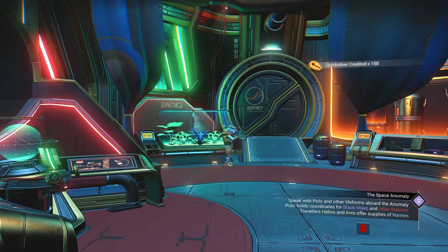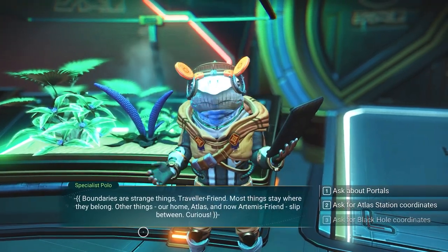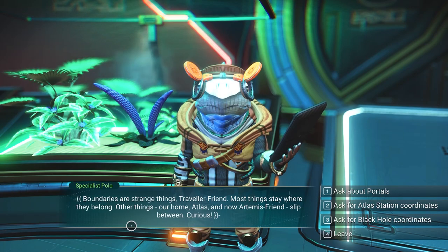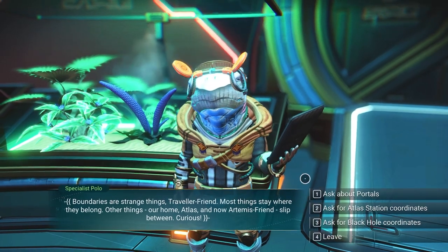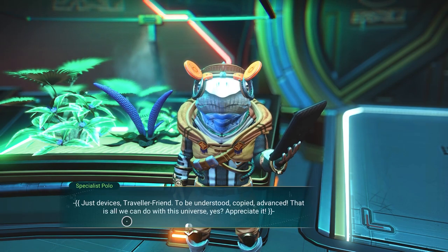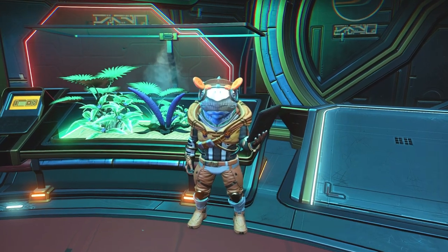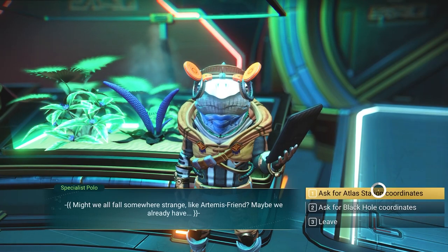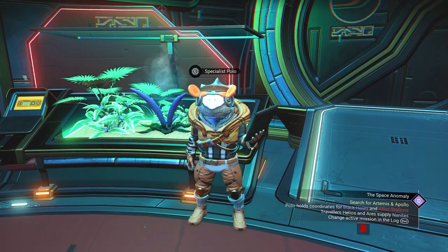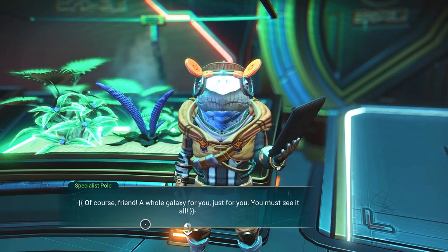Speak with Polo and other life forms aboard the anomaly. Polo holds coordinates for black holes and Atlas stations. Travelers Helios and Ares offer supplies of nanites. Hello, Polo. 'Boundaries are strange things, Traveler friend. Most things stay where they belong. Other things — our home, Atlas, and now Artemis friend — slip between. Curious.' Let's talk about portals. 'Just devices, Traveler friend. To be understood, copied, advanced. That is all we can do with this universe.' Let's talk about the Atlas stations. 'I will do it, friend, but please be careful. We would hate to see you leave us.' And now black holes. 'Of course, friend — a whole galaxy for you. Just for you. You must see it all.'